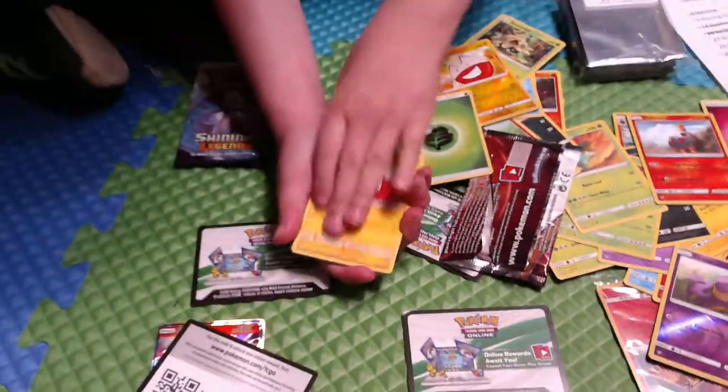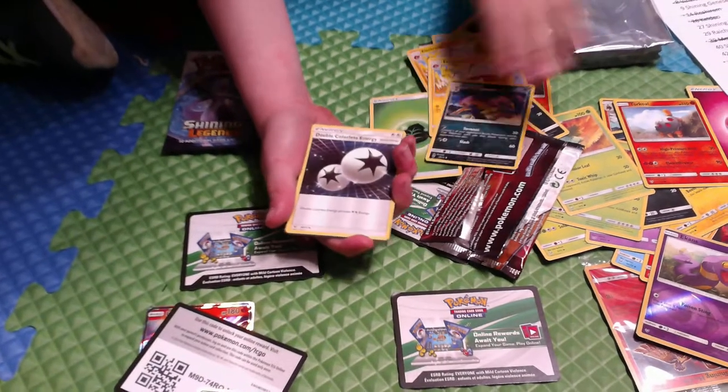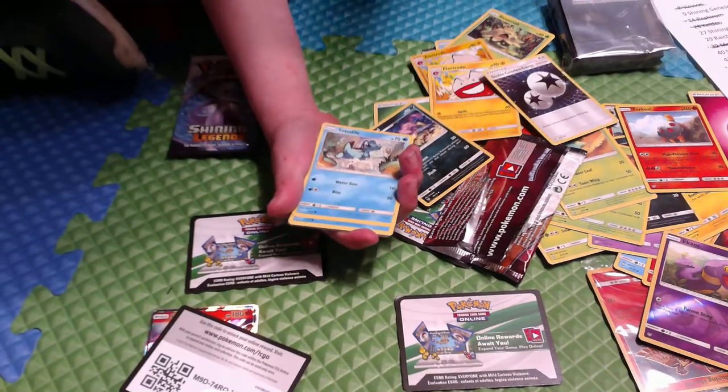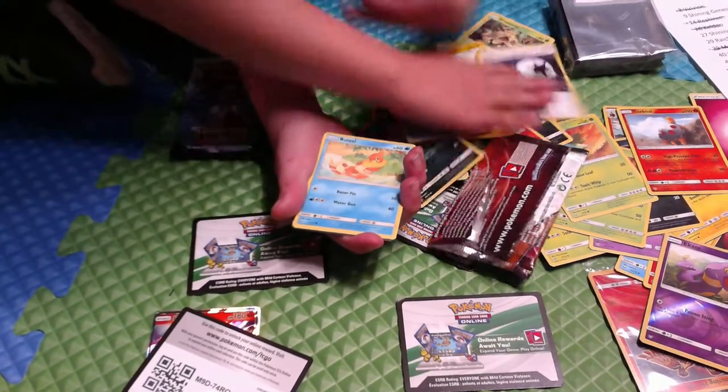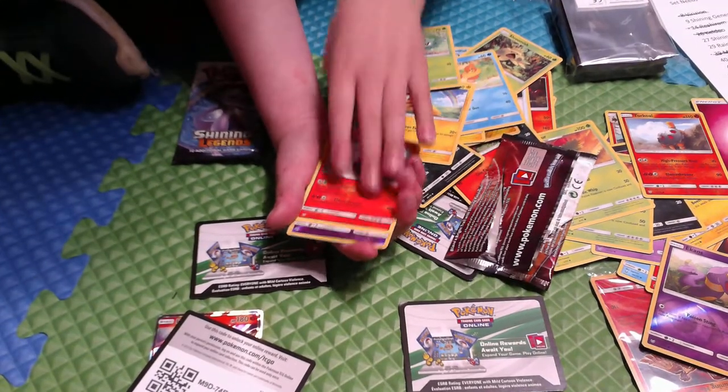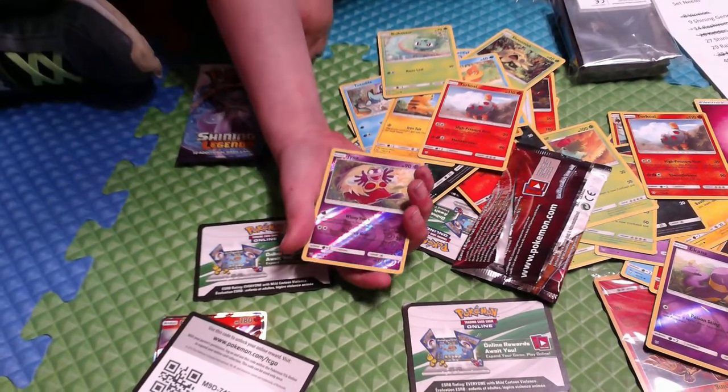Energy, Electrode, Leopards, Double Colorless Energy — put in the front. Weasel, Pikachu, Bulbasaur, Torquil reverse, Jynx reverse — and...